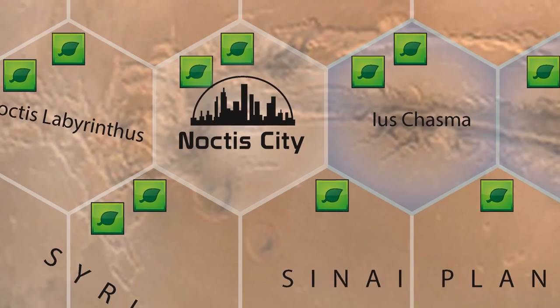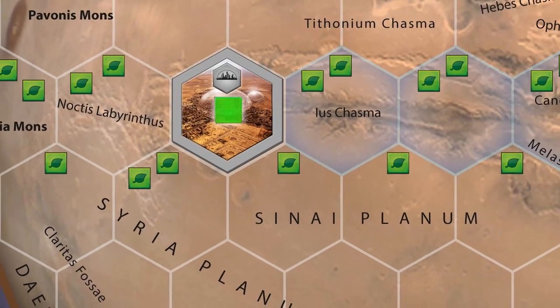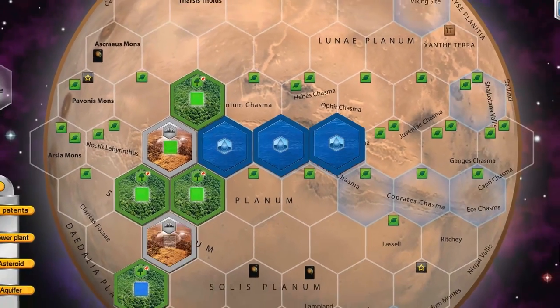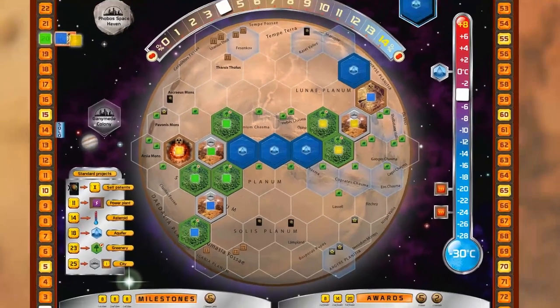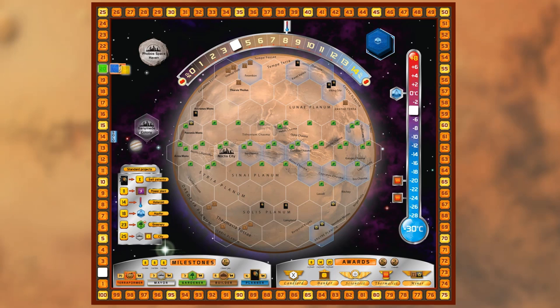In Terraforming Mars we will be altering Mars' surface. We will build cities and green areas, and we will make oceans and other cool things. All this is represented by tiles which you play to the game board. And when you place any tile on an area with a resource icon on it, you receive the corresponding resource cube on your play board.